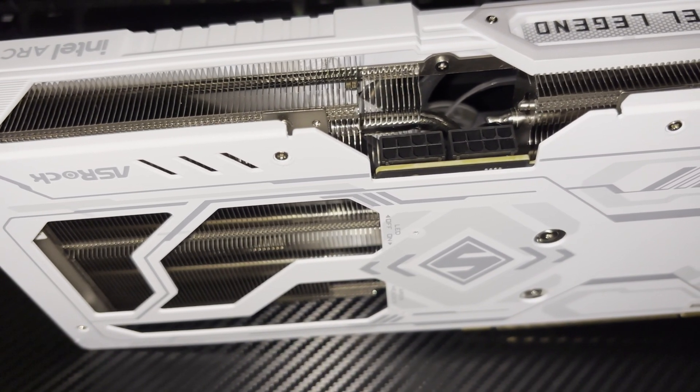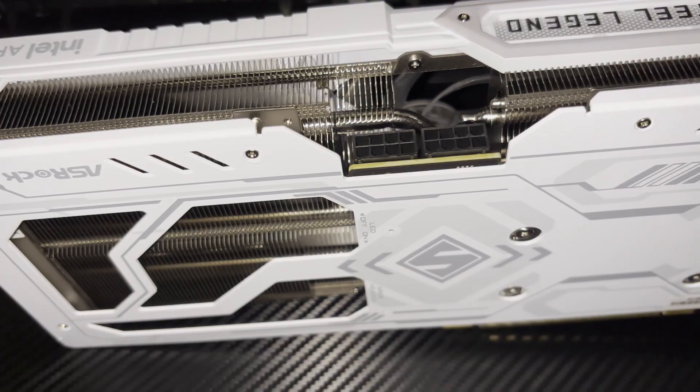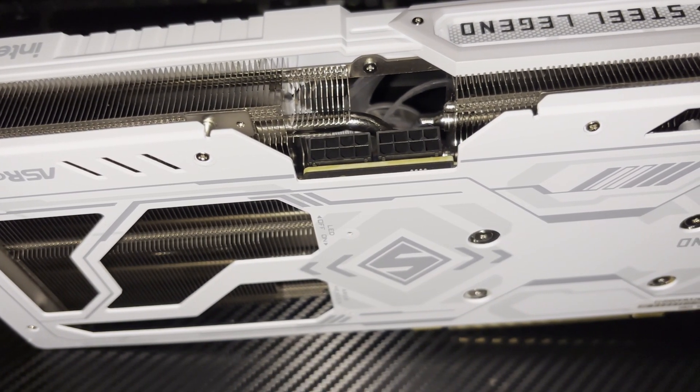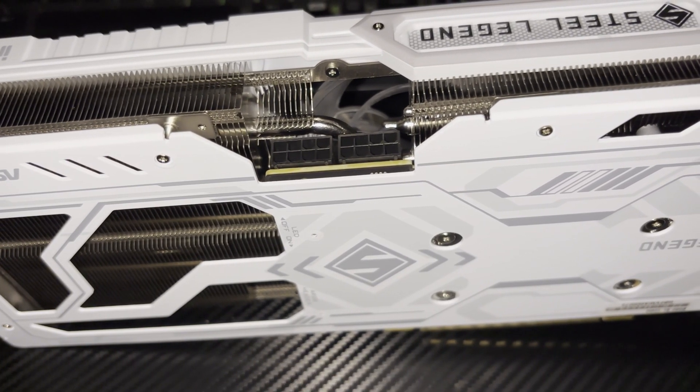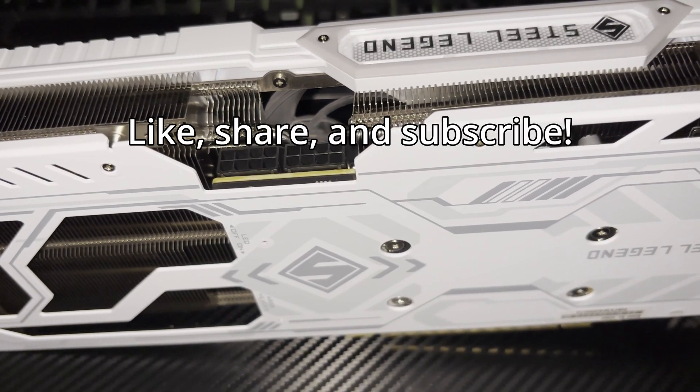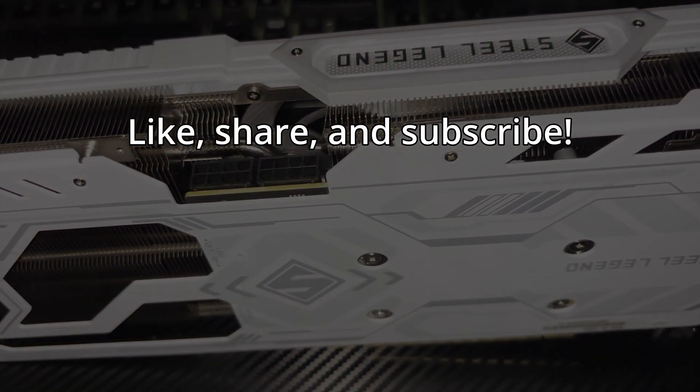If you're looking at the Arc B580 at $350, I would definitely look at the RX 7700 XT instead — it has the same amount of memory, way better performance overall, and better drivers. Thanks for watching, please like, share, and subscribe, and we'll see you next time.